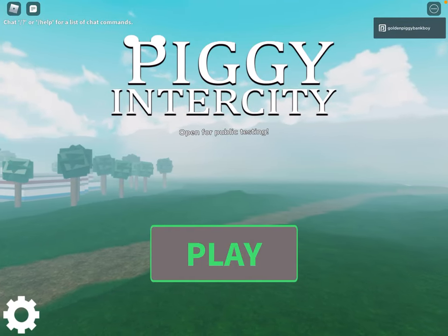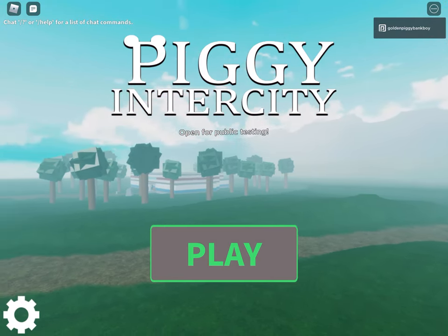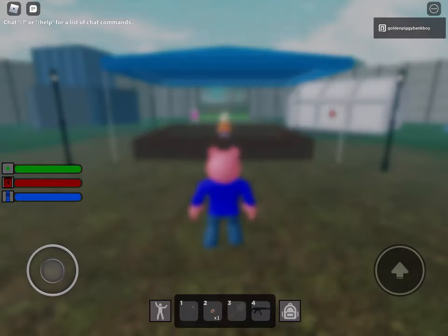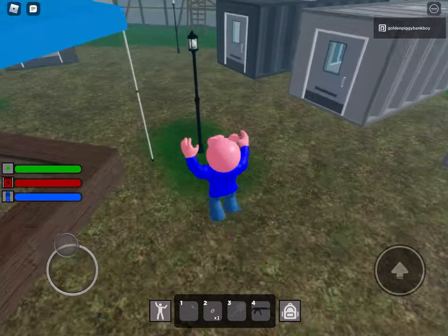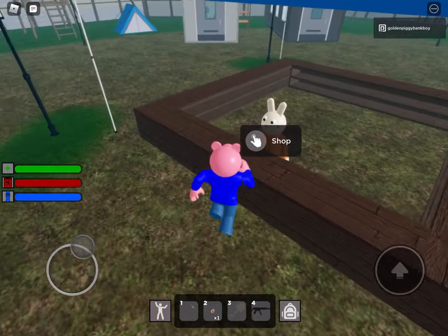Hey guys, what's up, welcome back to a new video. Today I'm going to show you how to get infinite ammo on Roblox Piggy Intercity. Press play and you're going to want to get some ammo first before you do this. Thanks to 8-bit Games for the idea and showing the glitch - it's my footage by the way. So I'm going to do it right now, we're going to go to the shop.